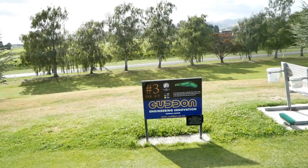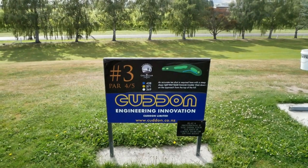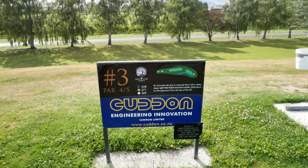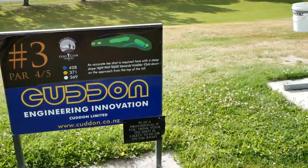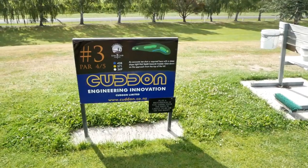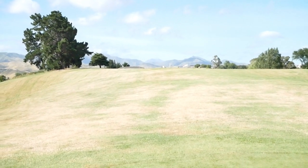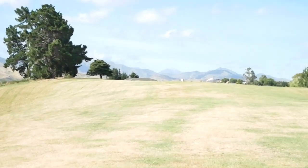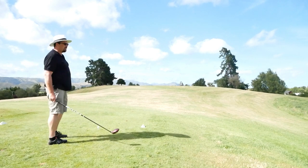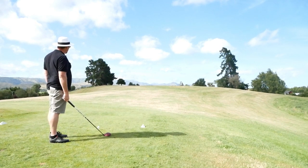Hole three — par four or five? 369 meters from the whites. Well it says par five on the card. Play a provisional shot if you think your tee shot is likely to be OB on the right. Going to hit driver. This is a complete blind shot, so I'm going to aim for that house rooftop, just right of the white peg up there. To make things even more challenging, I have got a helping wind but it's coming from the back left, pushing that way, so hopefully I can hit it straight.